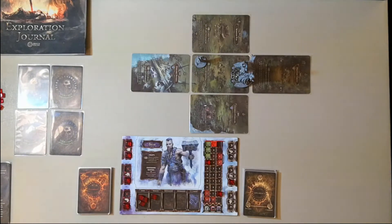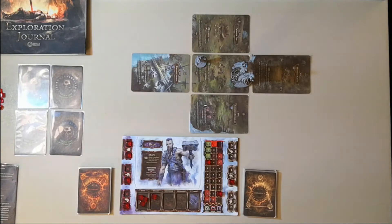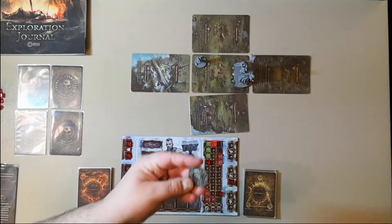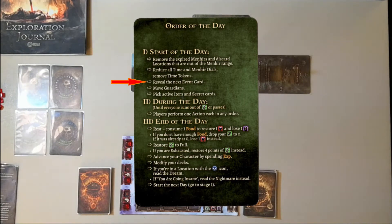We're ready to begin playing. We're going to get out the Order of the Day card and follow it down the entire list. At the start of the day: remove expired Minhirs and discard locations out of Minhir range — all locations are currently in range, which is one away from where it is. Reduce all Minhir dials by removing time tokens. We don't have any time tokens, but we do have a Minhir dial — simply take it and move it to seven. Then we reveal the event card. However, because this is a tutorial mission, we do not have an event card.